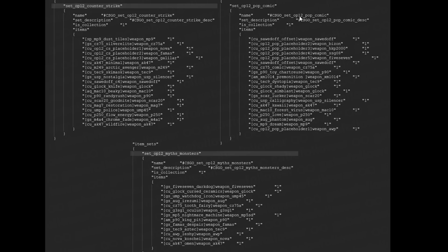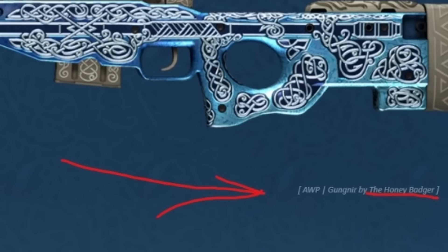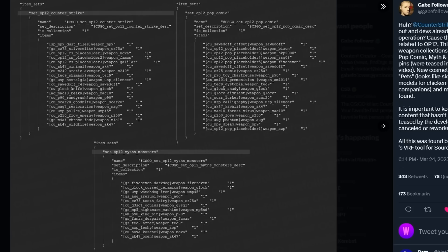You'll also notice that they are listed for Operation 12, which is the next operation. While I've checked a bunch of the previous Operation collections, I actually can't see that they're in the workshop — although some have been made by community artists, it doesn't seem like they were posted there. This would appear to make these Operation K skins if they're for Operation 12.